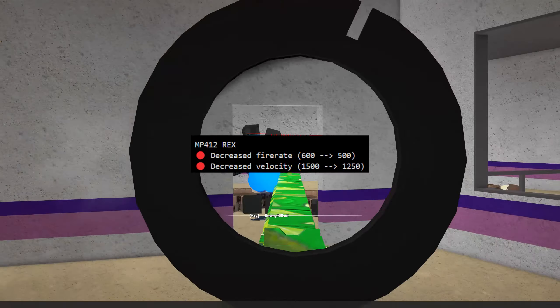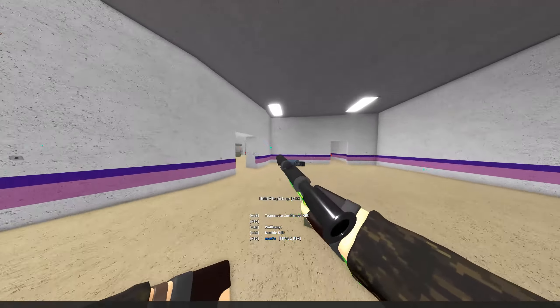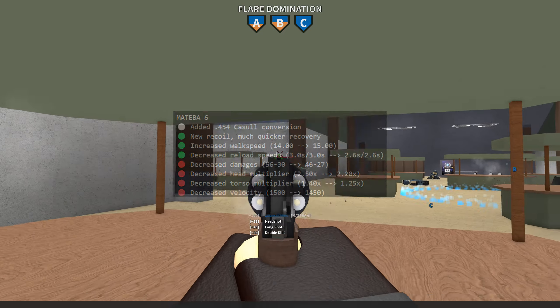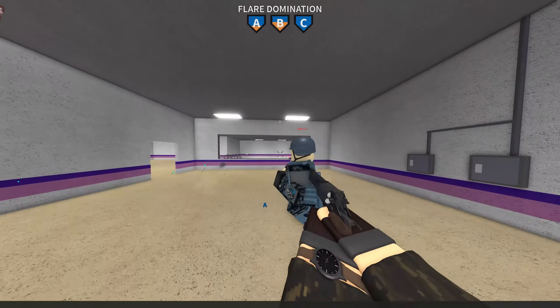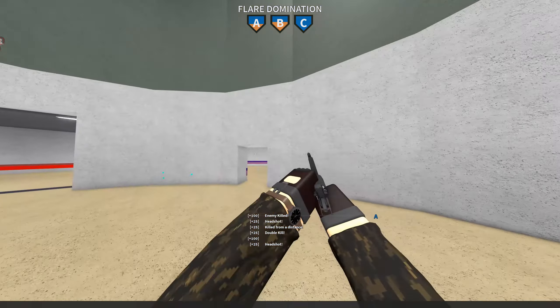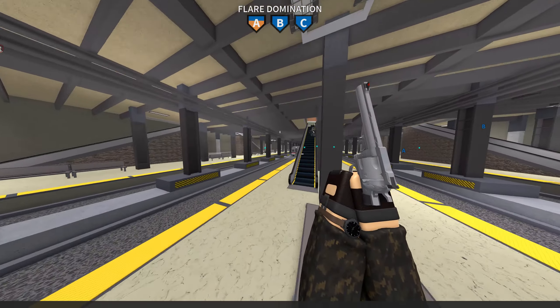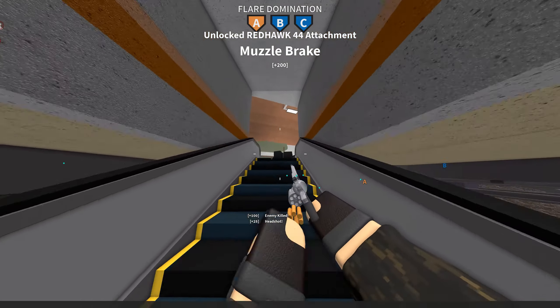The revolvers also got a few changes: the MP412 Rex has a slightly slower fire rate and slightly lower muzzle velocity. The Mateba has a new conversion — I did a video on it — plus new recoil and faster reload times, but sadly decreased damage multipliers and slightly less muzzle velocity. And the Red Hawk 44 has — you could already guess — less muzzle velocity.